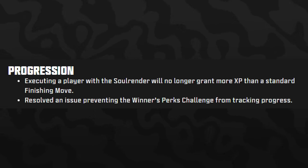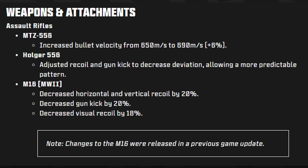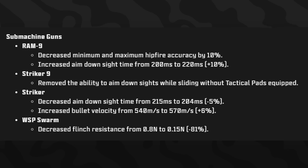For progression, executing a player with the Soul Render will no longer grant more XP than a standard finishing move, and an issue preventing the Winner's Perk challenge from tracking progress has been resolved. For weapons: the MTZ 556 AR had bullet velocity increased from 650 to 690. The Holger 556 had recoil and gun kick adjusted for a more predictable pattern. The M16 received a silent buff — decreased horizontal and vertical recoil by 20%, gun kick by 20%, and visual recoil by 18%, though these were actually done in the previous update.